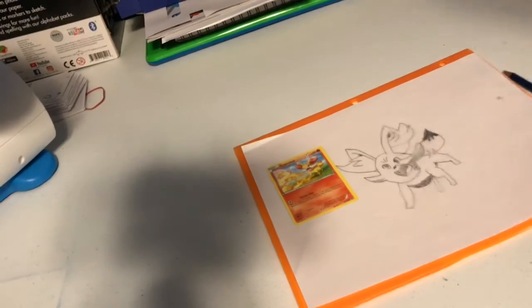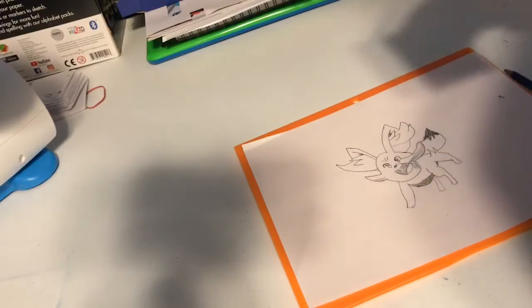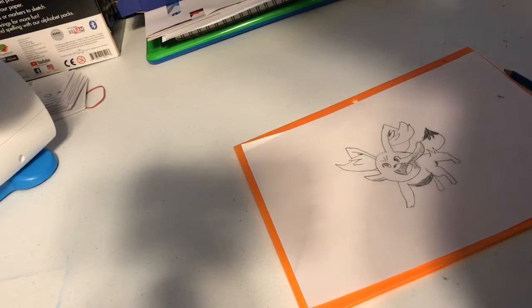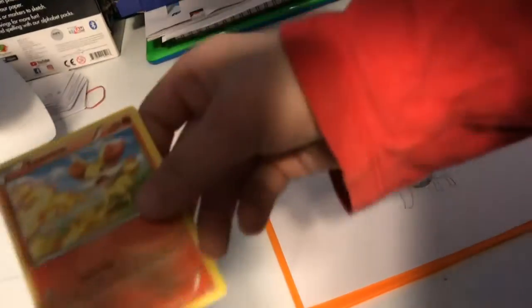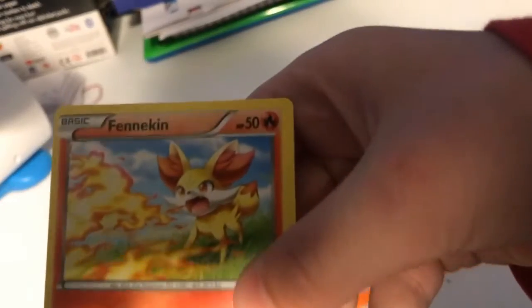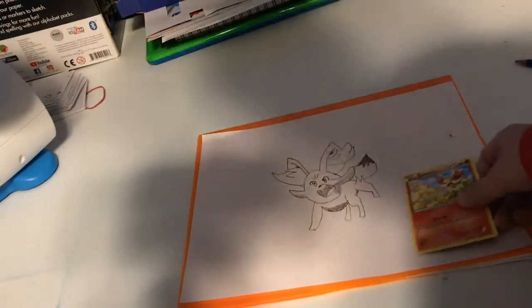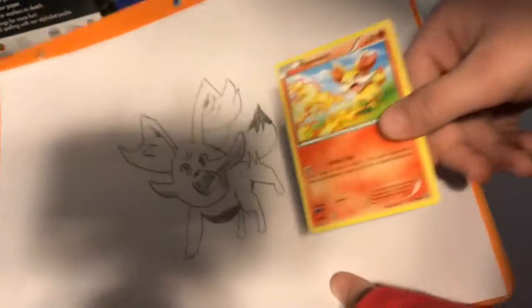Here is Fennekin. And I said I'm gonna draw the fire, but I'm not, because it's a lot of work, and this is technically just the character. I'm just drawing the characters here, not the background. But there's Fennekin, and this is my drawing. It's not one of my favorites that I drew. I don't think it looks that much like the card, but it's fine. It's good enough.